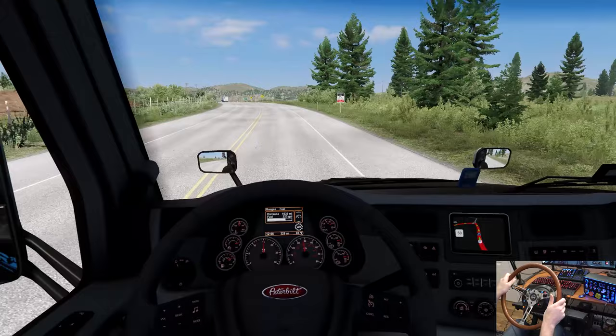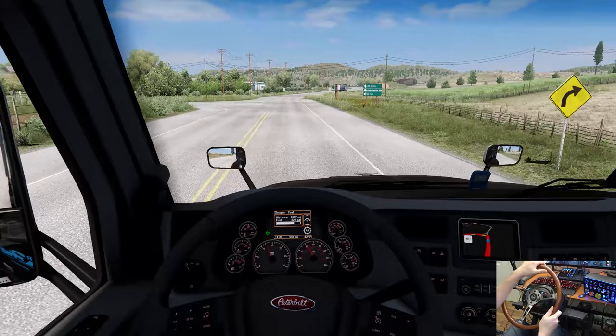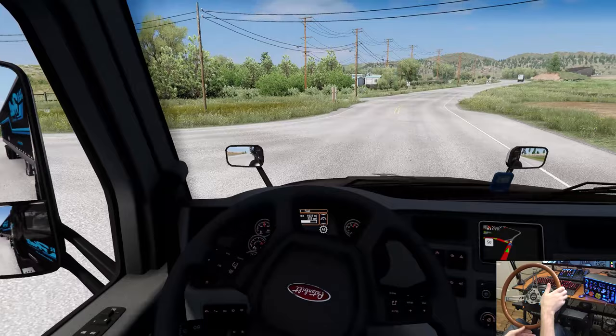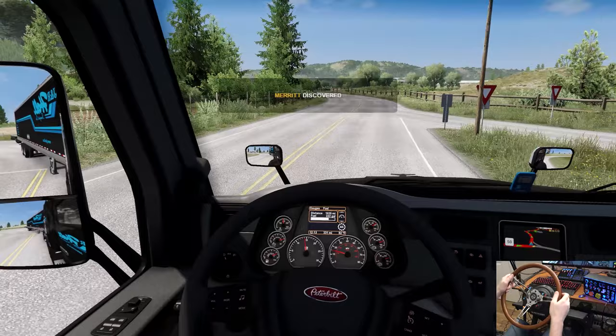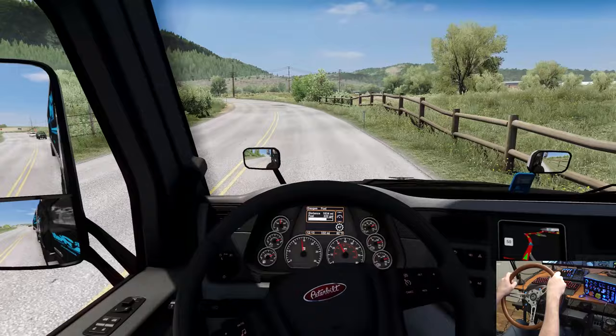Turn left — residential area, they don't want us using engine brakes. Making a left here to go down there — I don't know what the GPS is doing to us but I guess we're going to see downtown Merritt so it works out. Little small town of Merritt. Get ready to turn right — we will make a right here.